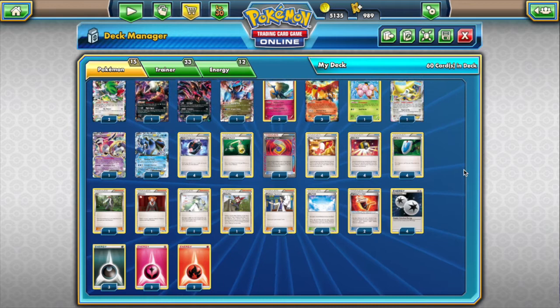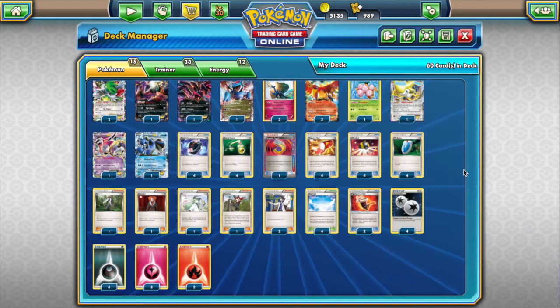Maybe there are some changes we can do to help that matchup. I just feel this deck is quite good against Vespiquen and Greninja decks, which we've been seeing a lot of. I can talk more about the matchups at the end, but I'm just going to show you guys the decklist first.